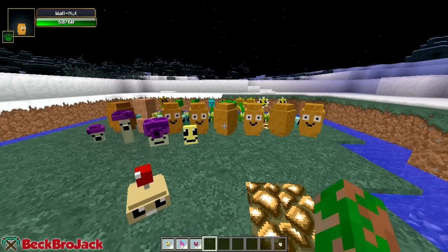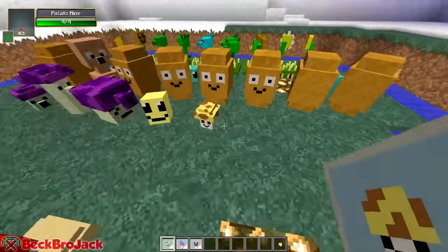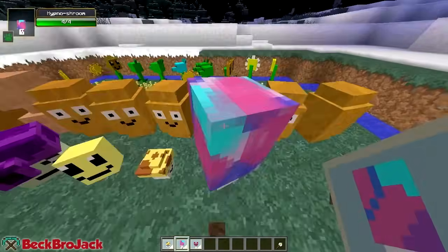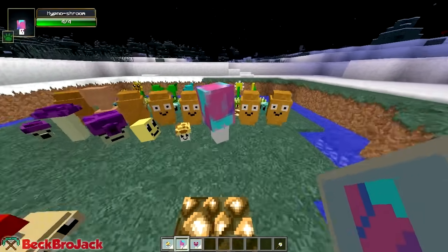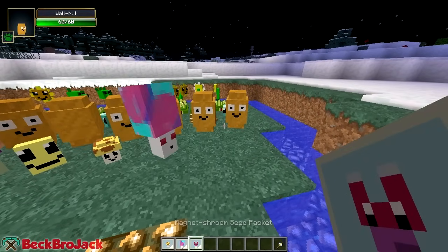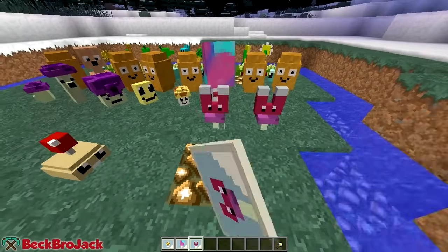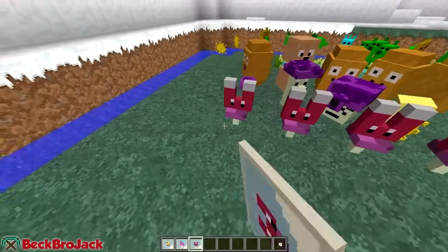We only have three more to go. We have the sun shroom, which is pretty much the same thing as the sunflower except it produces sun at night. Then we have the hypno shroom - this one's probably my favorite out of all of them, because when a zombie runs into it, it will make it brainwashed and the zombie will start fighting other zombies. And lastly we have the magnet shroom, which will take away the helmets on zombies on contact - so we can lay a line of them to get the helmets off of the bucket head zombies.